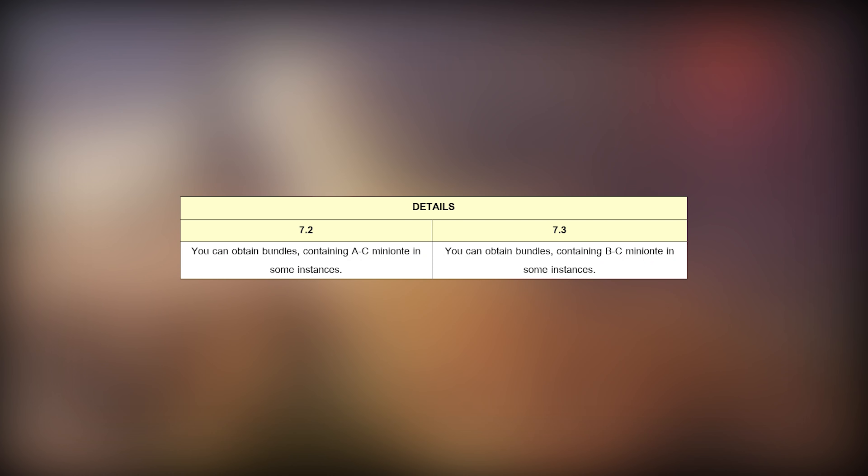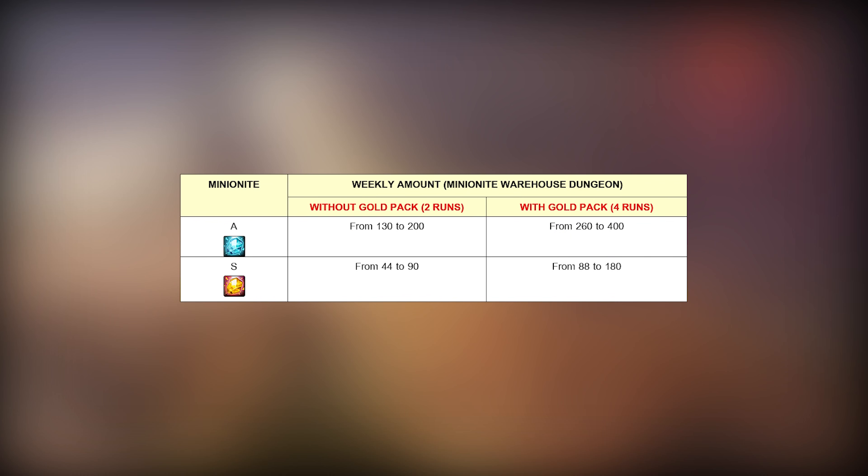By the way, besides all this RNG with minion fusion, stats and evolution, there is also a nerf. In the next patch, class A-Minionit will be removed from most of the already existing instances. This is another weird move from the developers' side. Collecting 3600 Minionit becomes even more time-consuming. Minionit Warehouse will be the only viable dungeon where you can farm class A and class S-Minionit.